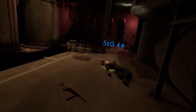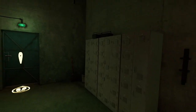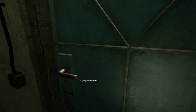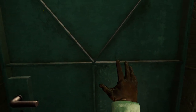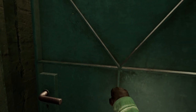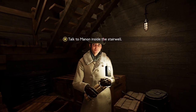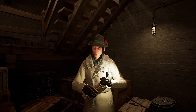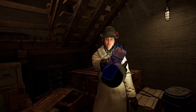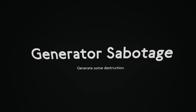Let's just drop down then, shall we? Nice work, right on time Lieutenant. The Norwegian resistance has wired the generator room for us — all we need to do is attach the explosives. Generate some destruction — I can handle that.